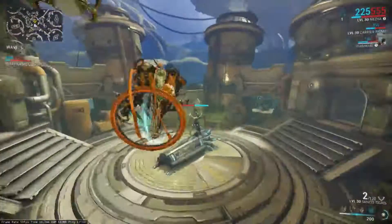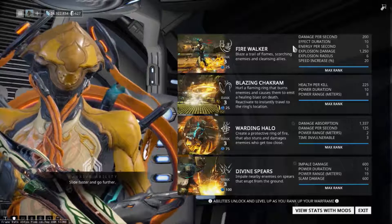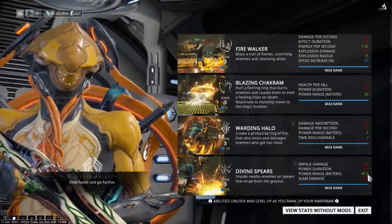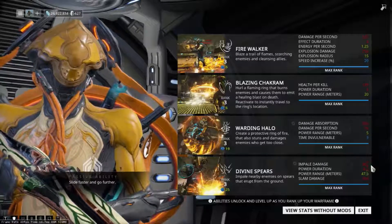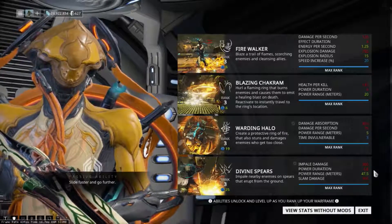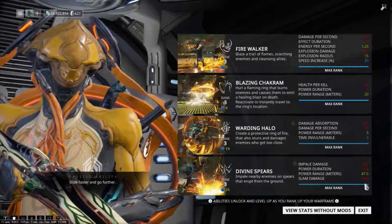And that looks to be it. I'm going to extract and show off my next person. I should show you the stats: this is the range you're going to be getting with 250%, which is 47.5 meters — pretty good. Everything else kind of sucks. Impale damage: 360. Duration: 4.8 seconds — not great, but for what you're doing it doesn't really matter. Slam damage: another 360. So you're going to be doing around 720 damage altogether if they survive the initial impale.